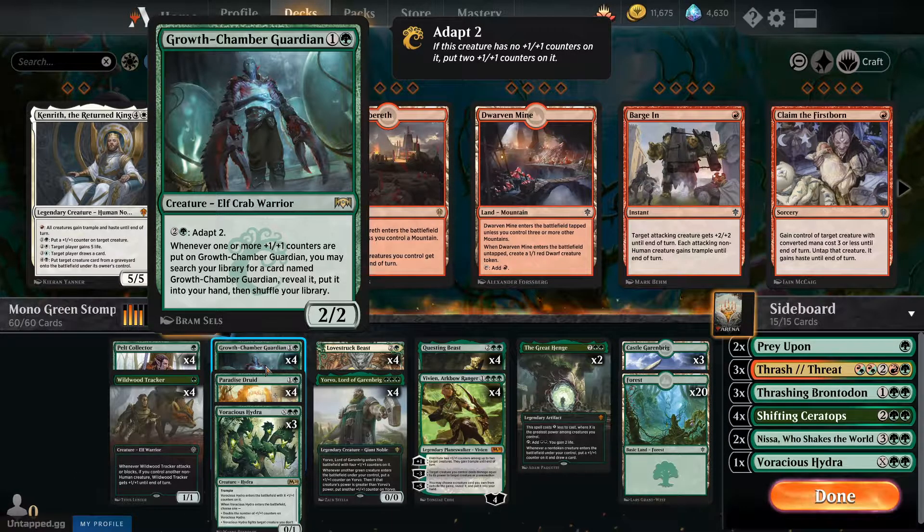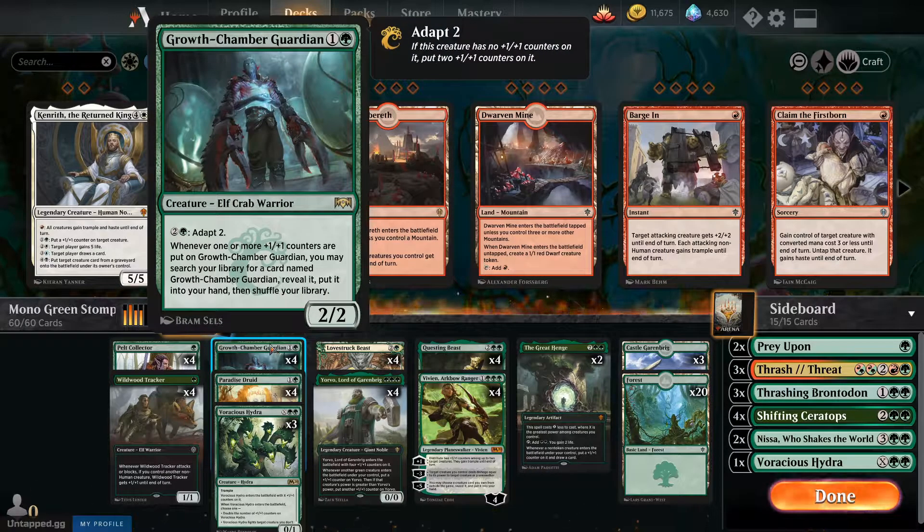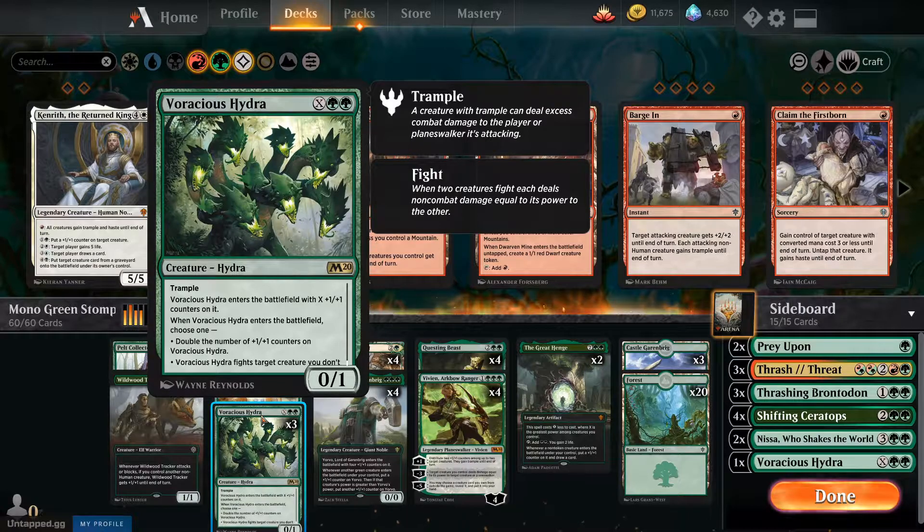Growth Chamber Guardian at two CMC — you adapt for three CMC, he gets two plus-one-plus-one counters, and you find another one in your deck, which is great for card draw and value. If you have the Great Henge down and slam Growth Chamber Guardian, he automatically gets a plus-one-plus-one counter and triggers, gaining you a card plus finding another Guardian. Paradise Druid provides mana ramp and hexproof, and triggers your Pelt Collector on curve. Voracious Hydra — three of in the main — is too flexible not to include.